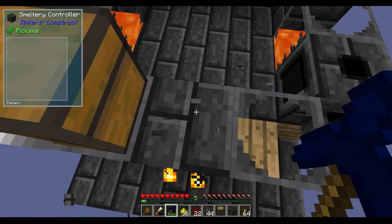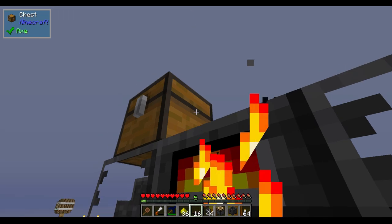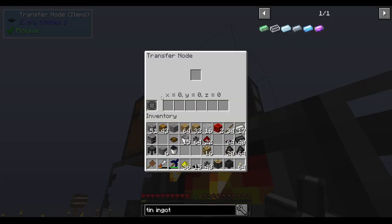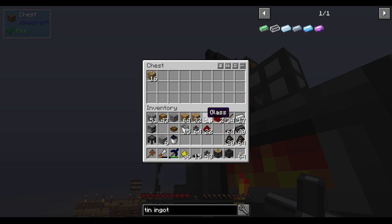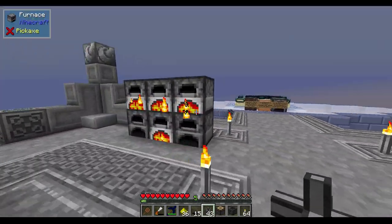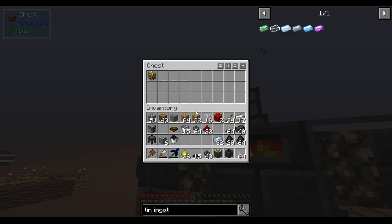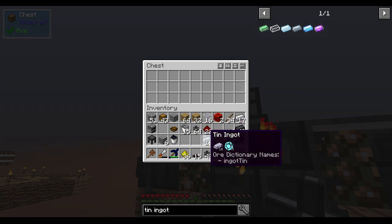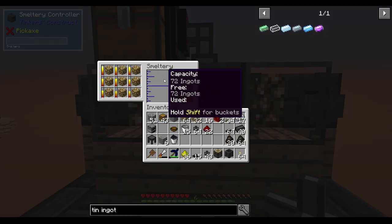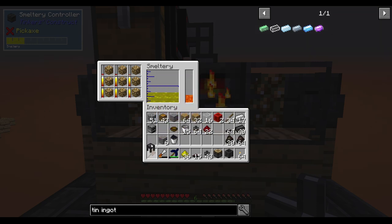I've already messed up — mistakes were made. So first, let's try the transfer node — this should pull from there and put in here, right? I can't remember, it's been so long since I've actually used this. Oh, there's nothing in there. Yep, there we go — so it's doing the thing. That's kind of like a different kind of hopper. I need tin, which I should be able to pipe in as well. Let's put a stack in here and see how much this gets. 72 ingots — that should be all right.